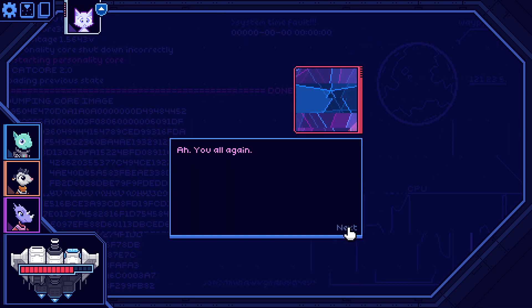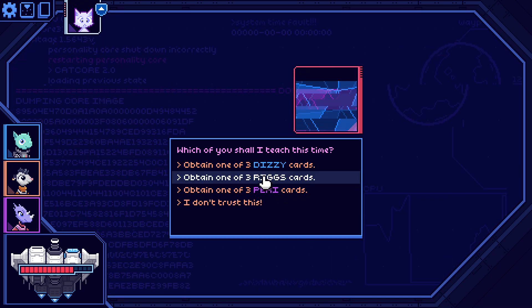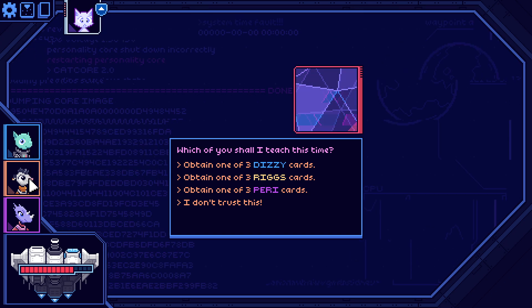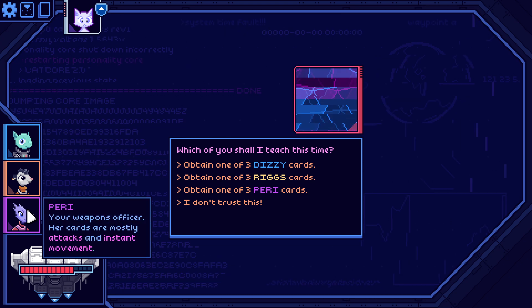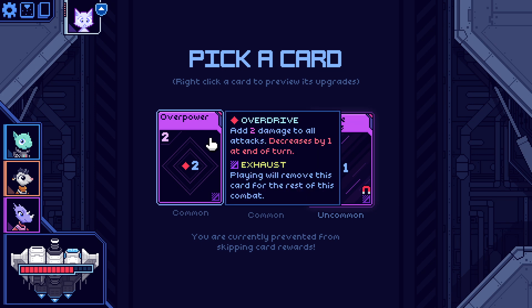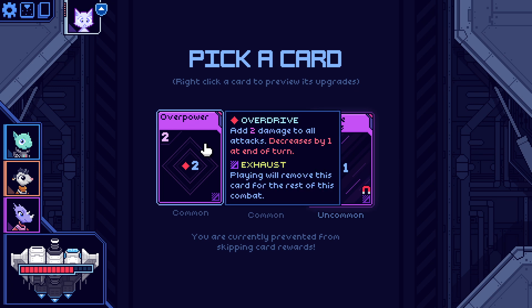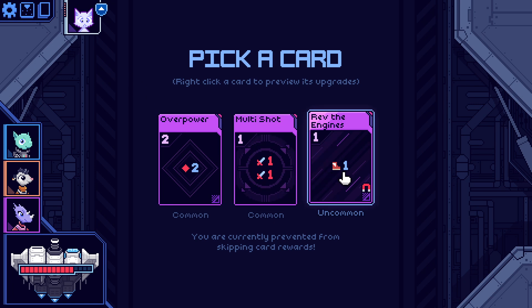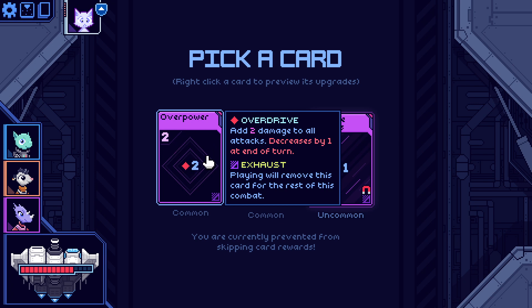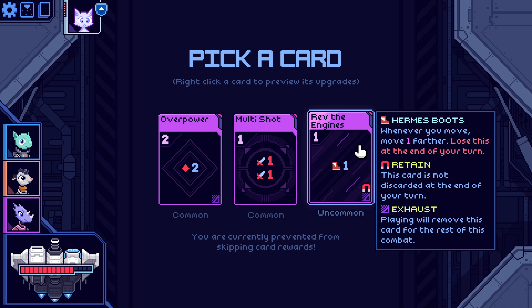'You all again, hello — which one of you should I teach this time?' Obtain one of three dizzy cards, rig cards, or parry cards. 'I don't trust this.' Science officer's cards are mostly shielding and shield manipulation. Pilot's cards are about movement, card draw, and attacks. Parry cards add two damage to all attacks, decreased by one at the end of turn. Playing this will remove the card for the rest of combat.